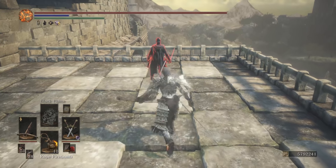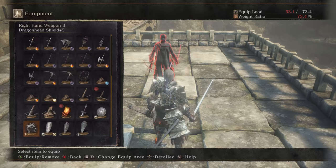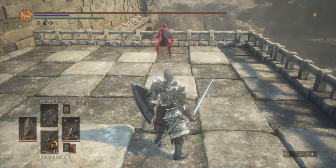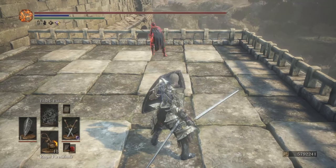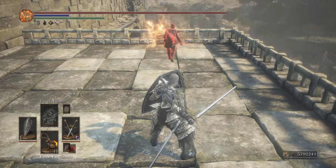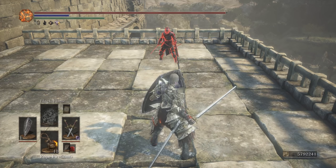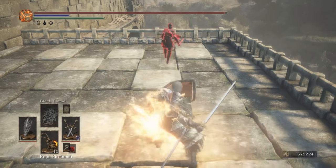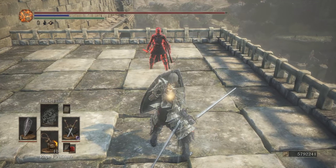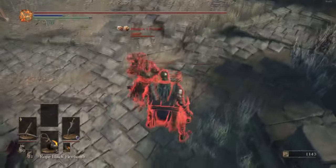That lets you do some crazy stuff. I'm going to show you a technique I invented called frame-perfect snap aiming. If you do it frame perfectly, you will shoot while not even looking at your target. You hold S, let go of S, and the next frame tap W, let go of L1/L2, then the frame after that press S again. If you do it correctly, you will walk away from someone while shooting them.